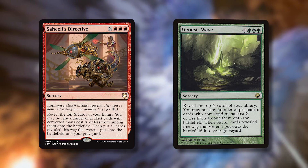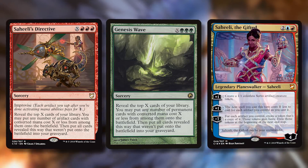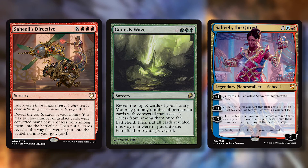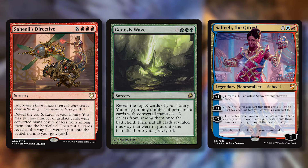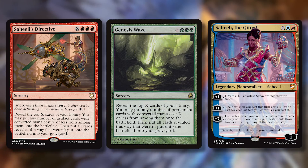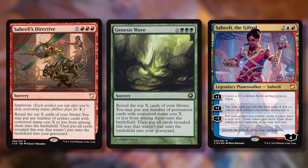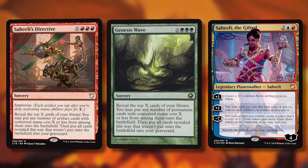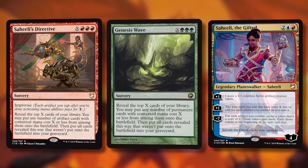This is an insane card. In the scenario where you have two thopters, a servo token, a couple of rocks, you plus Saheeli for her second ability — next spell costs five less — and tap all those things to improvise, that's five more mana. On turn six you're activating this with X equal to about 13, revealing the top 13 cards. It's a Genesis Wave for artifacts, easier to cast because of improvise, and you can do it really early because of Saheeli. It also sends unused cards to your graveyard, which is a huge resource.